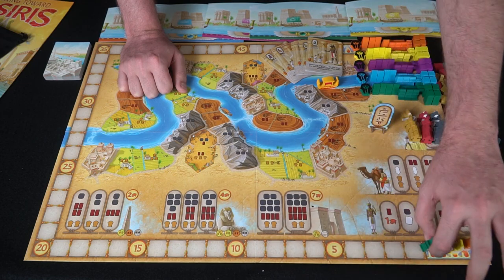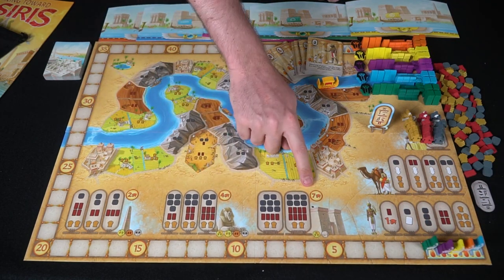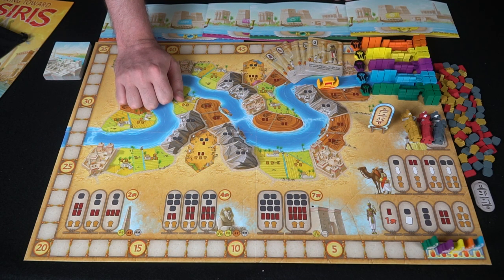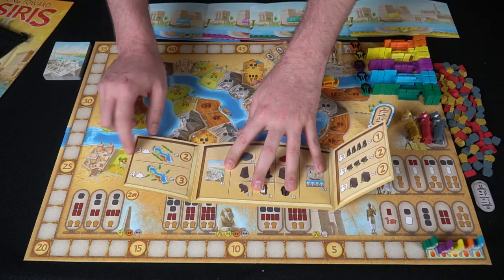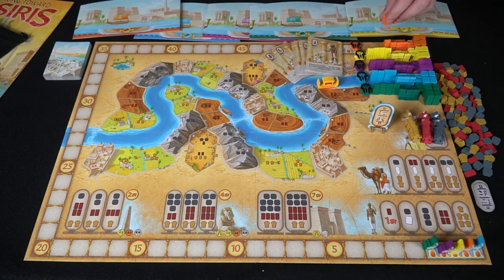These track your point totals and you all start at zero. As you build across the board you gain points — small buildings are worth two, medium are four, and large are seven, indicated on your meeples. You can also gain bonus points by placing monuments adjacent to each other at the end of the game, and your scoreboard tells you how many points you gain for that.